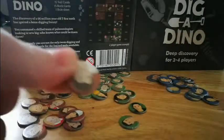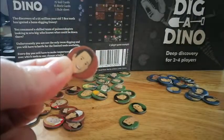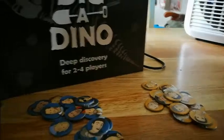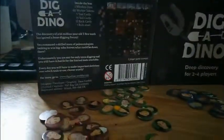Here are some of the token pieces. They all have the faces of people who contributed on Kickstarter towards the game being made. There are four colours in total: yellow, blue, green, and red — or brown, I'm not quite sure.